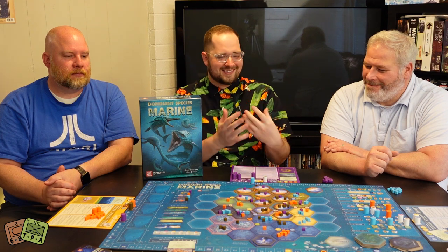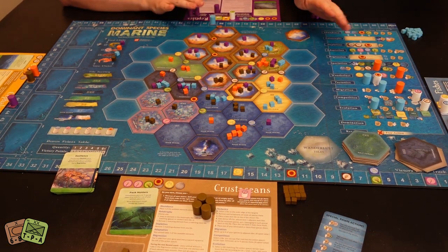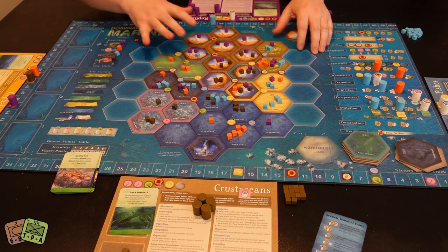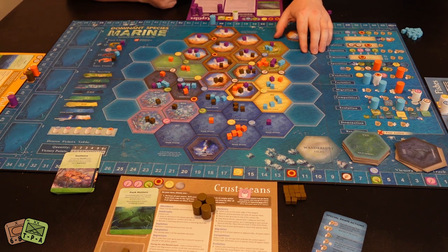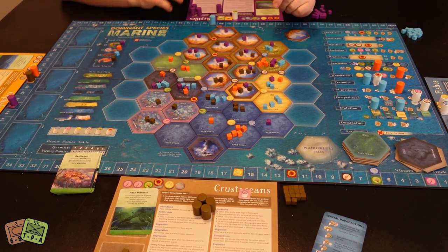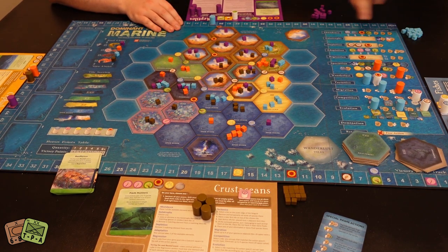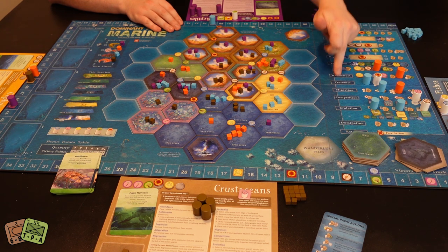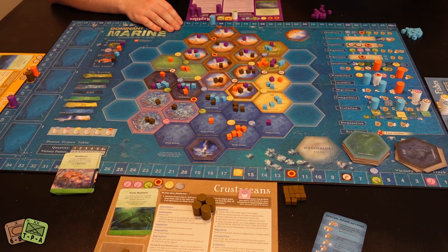Let me show you the board so it's not just us talking about elements. Here's a look at the map — if you've played Dominant Species this will look very familiar. There's the main hex grid with wanderlust tiles and cubes, and off to the side is the worker placement area with rows of actions where you place your pawns.